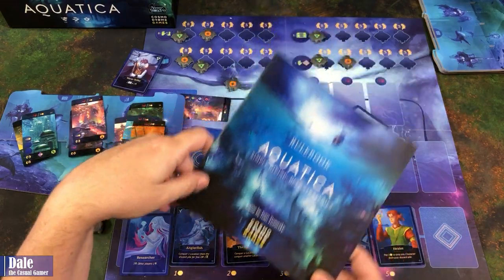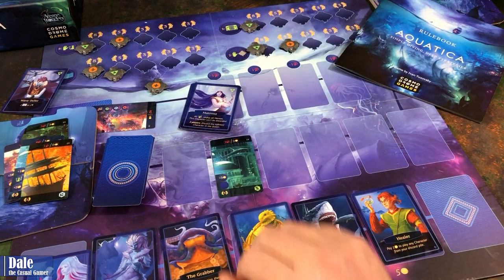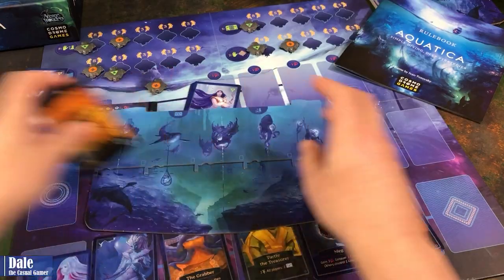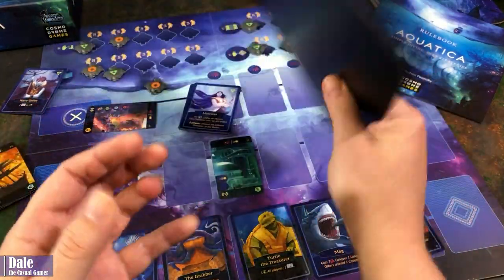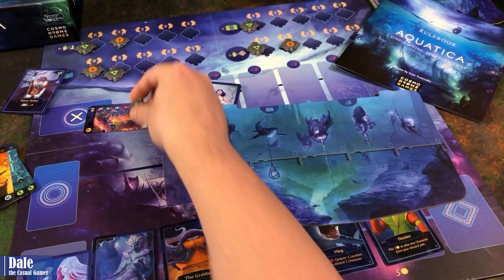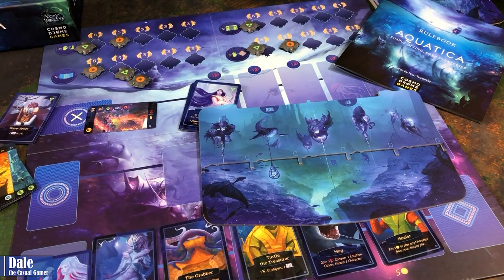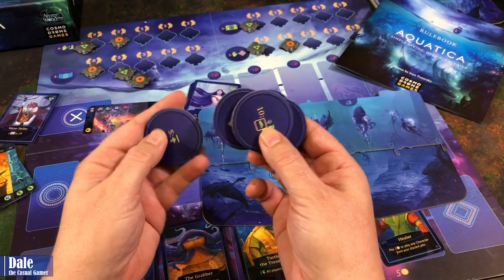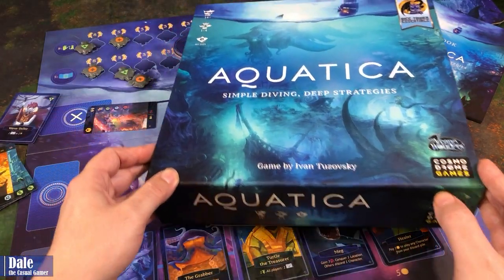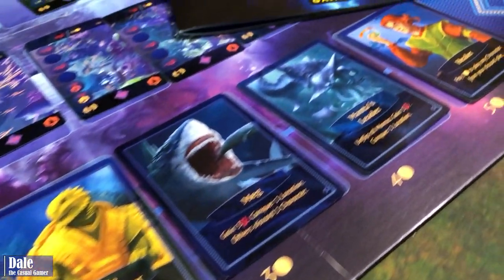And that's the basics of how to play Aquatica in solo mode. Some final thoughts: for solo play, it's something quick to play but not something I'd really be picking up on regularly. As far as components, good card quality stock, and the way the board works with sliding your cards up is pretty awesome. The manas are great. I think the game probably shines multiplayer. The goals on the board are fairly simple, so once you play a game or two, you'll probably want to go with the additional goals to spice it up. Great looking game, good components, easy to play, easy to teach. I hope you enjoyed this playthrough — please click the like button below and subscribe. Thanks for watching.